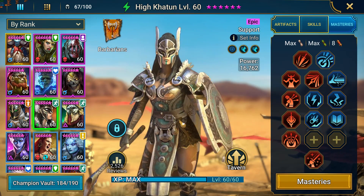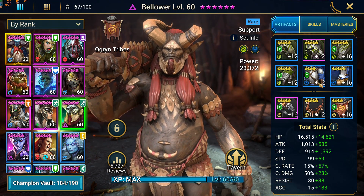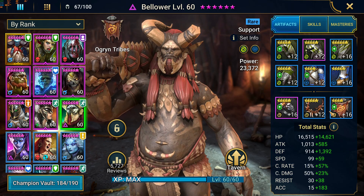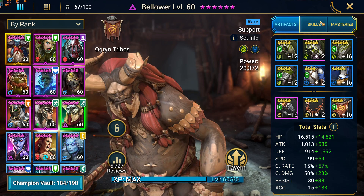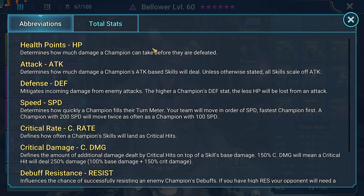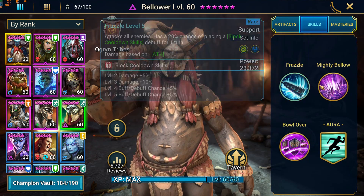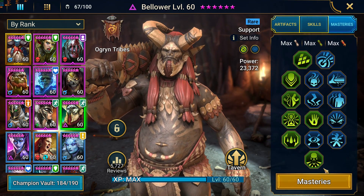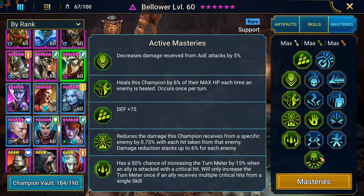We've got Bellower in a stun set — this is probably the best way to build this champion right now because it adds so much CC to all your dungeon runs. Eventually you'll want to increase speed up to maybe 200 or 215 and he'll be much more effective in dungeons. All the skills are done — this is a rare, usually a pretty easy typical stun build setup. You want to increase the chance of placing it with this mastery.